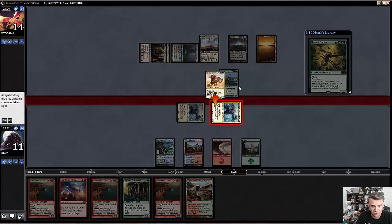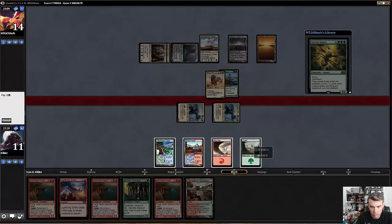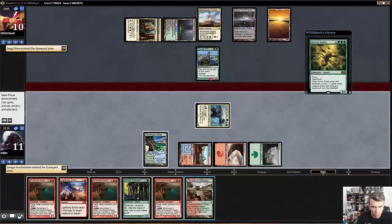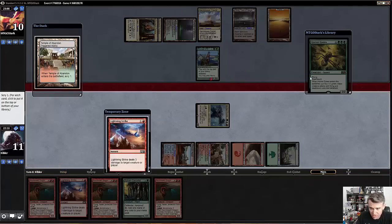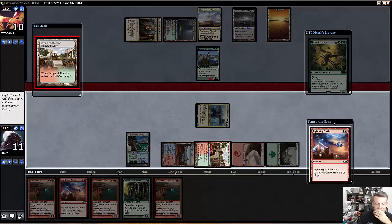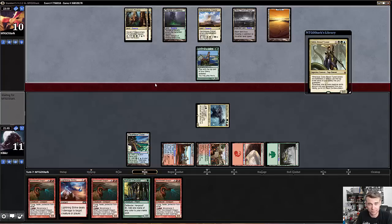I'm just gonna pump and try and kill the Rhino. I could also let him keep the Rhino, pump this guy, put him to 8. I am gonna get Hornet Queen next turn, which is unfortunate. I feel like I just wanna do this. We're looking for Crater's Claws at this point. Lightning Strike good? This is too much — I basically need Crater's Claws to finish our opponent off through the Hornet Queen. I think I put this on the bottom.